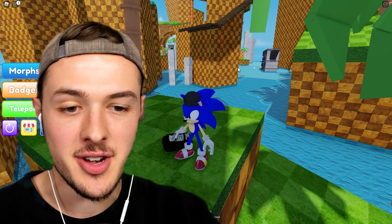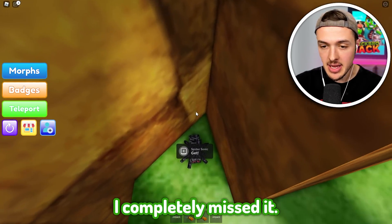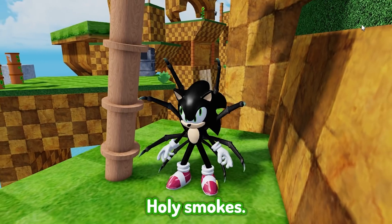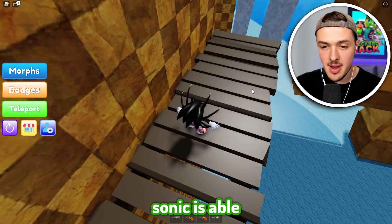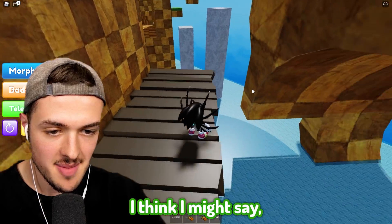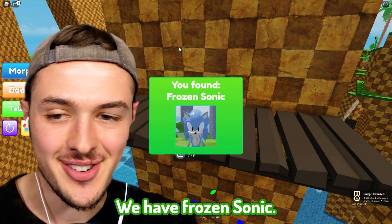You guys remember where we found Sun Sonic earlier? Well, right up on top I completely missed it - there is a tiny little Minecraft spider, and that is Spider Sonic. Frozen Sonic is able to be found somewhere near Moon Sonic. It's right on the edge - you gotta get super close, and then boom, we have Frozen Sonic.